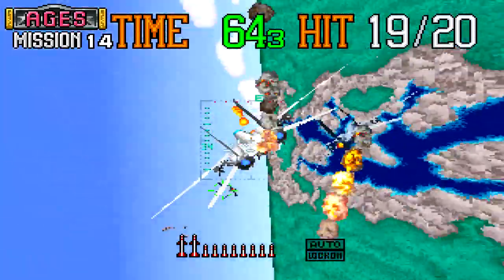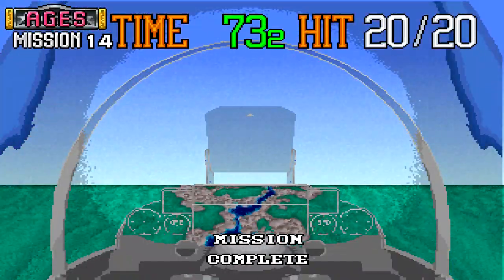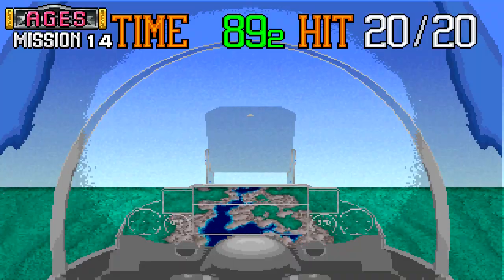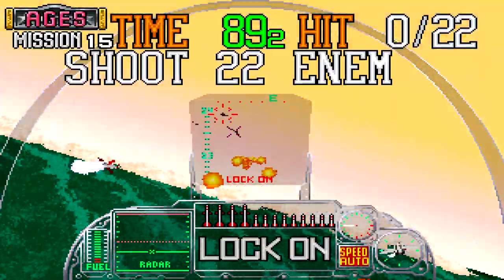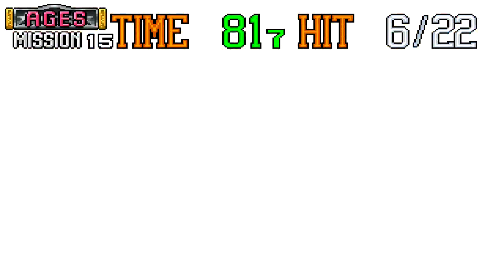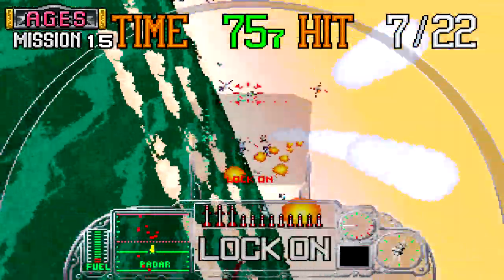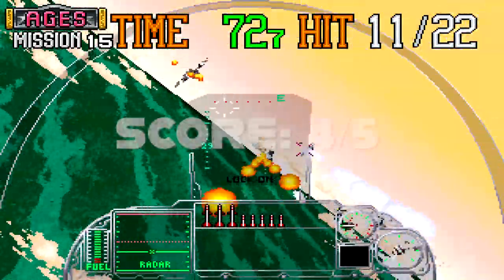Now I know that's probably sacrilege, but listen to what I'm saying — even though Afterburner has the superior aesthetic and charm, this game has deeper and more deliberate gameplay. So, given that the price of these Sega Ages games is so low, I see no reason to discourage you from picking it up. I give Sega Ages G-Lock for Nintendo Switch a very well-earned 4 stars.